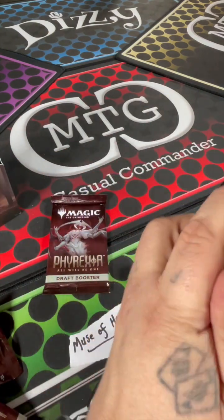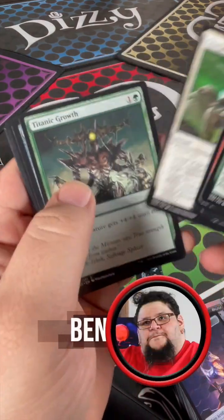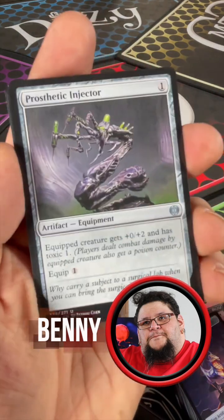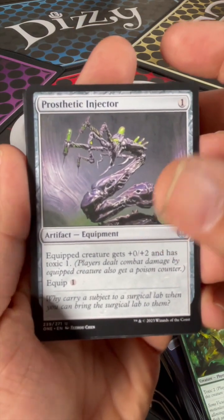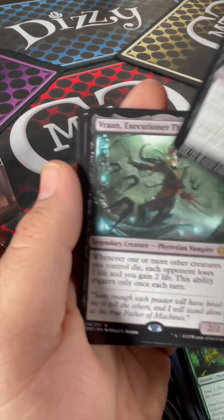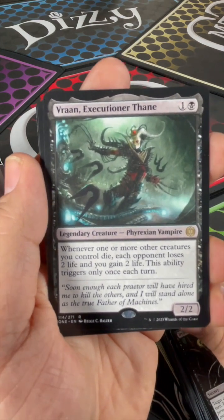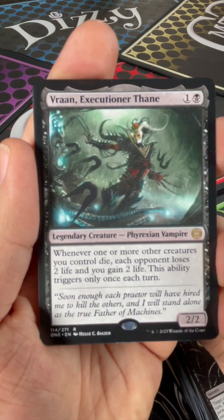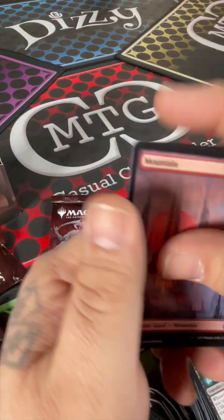All right, let's see what we got. Prosthetic Injector — that seems like it might hurt. Venomous Brutalizer. Drown in Ichor. Vran, Executioner Thane — whenever one or more other creatures you control die, each opponent loses two life and you gain two life. This ability triggers only once each turn. Two for two, man, not bad. Go Mountain.